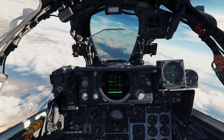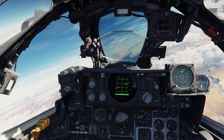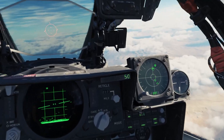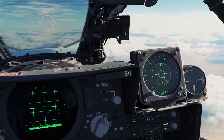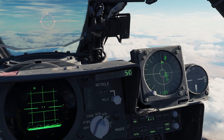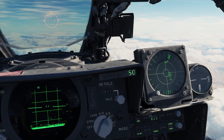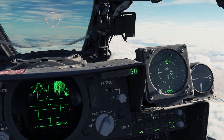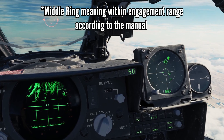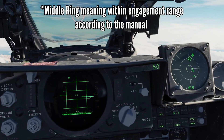Right now I have two groups — MiG-21s and MiG-29s to the north. They're on my RWR right now; I started them at 200 miles. The MiG-29s are this symbol here and the 21s are this symbol here. The MiG-29s are on my inner ring and the MiG-21s are on the outside. Let's pause and see how far away they are.